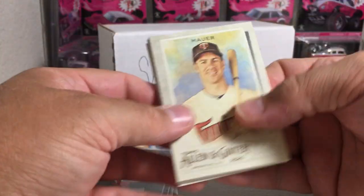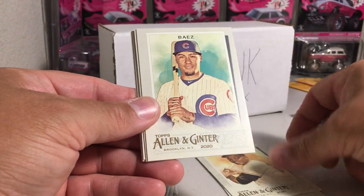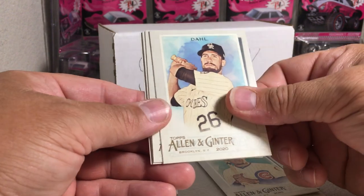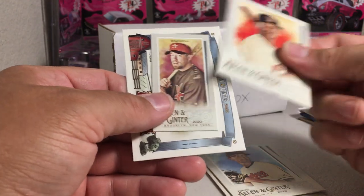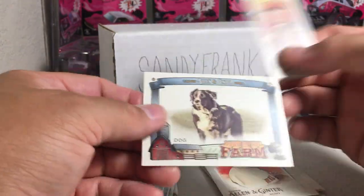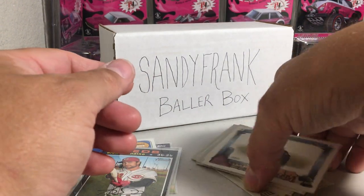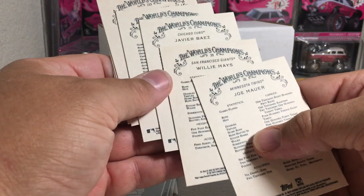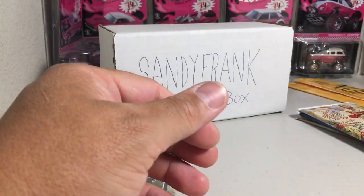2020 Allen Ginter. We got Joe Mauer, Willie Mays, Javier Baez, David Dahl, The Biebs, Rafael Devers, Jeff Bagwell, and a dog. Not a short print or anything. There are short prints in Allen Ginter — the numbers are over 300 — so none of those are short prints.